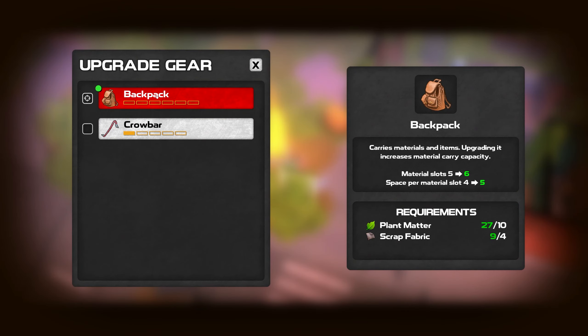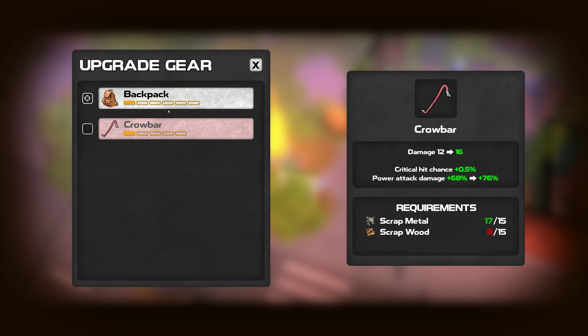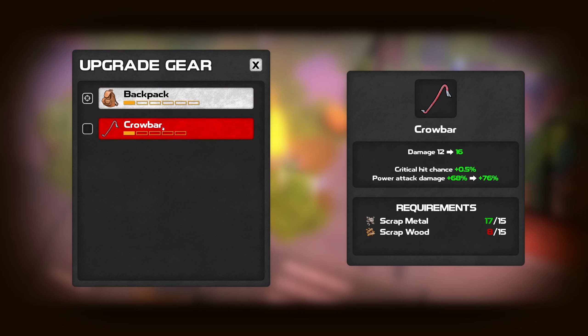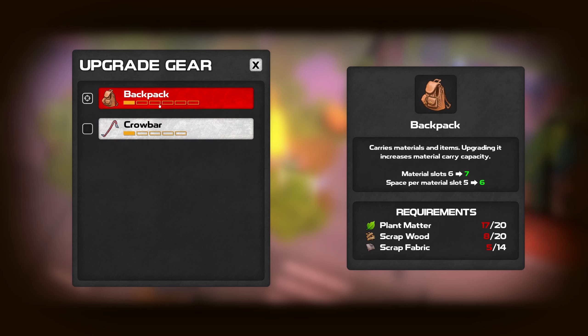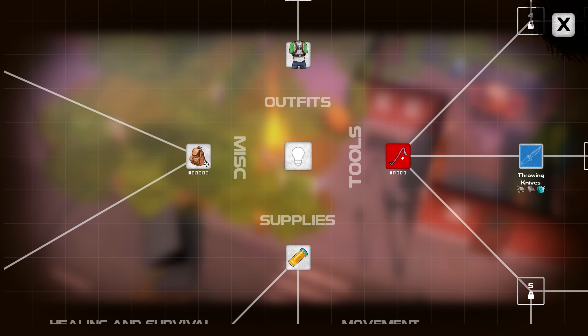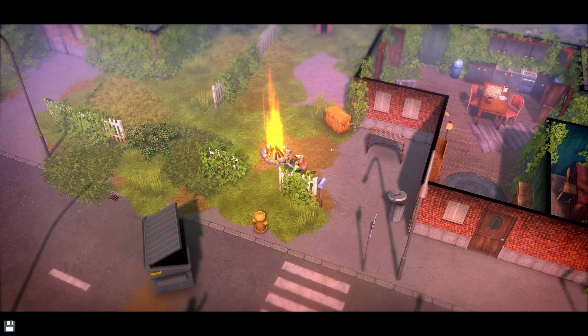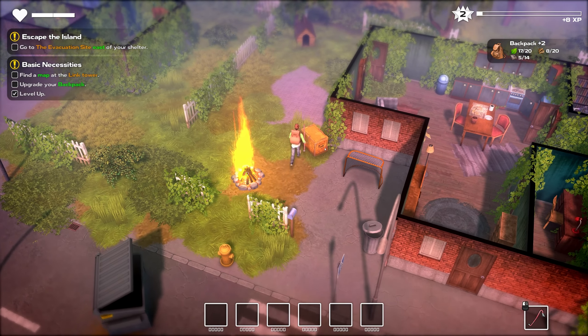Can we upgrade our backpack? We can — some plant matter and some scrap fabrics. That's going to allow us to carry more slots and more things in those slots. So we need more plant matter, more wood, more fabric to upgrade it again. We used everything in upgrading the backpack, and that's fine. Here we'll get some more plant matter because we know we need some of that anyway.